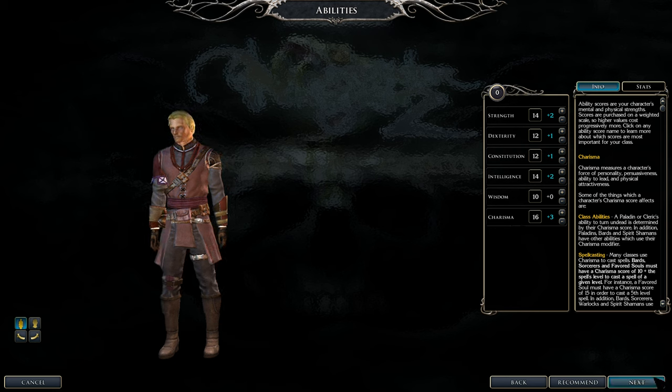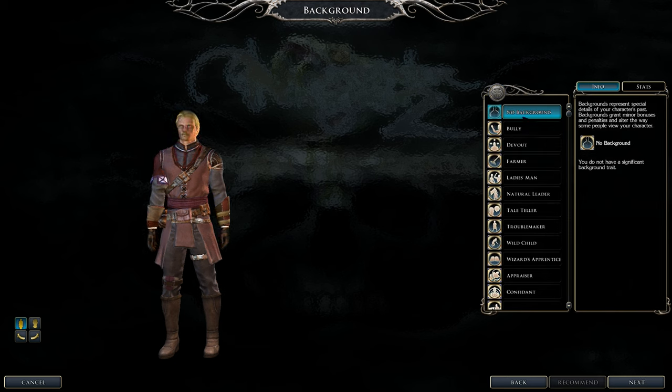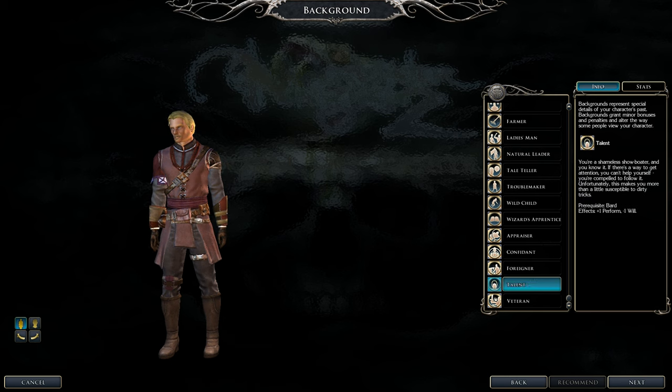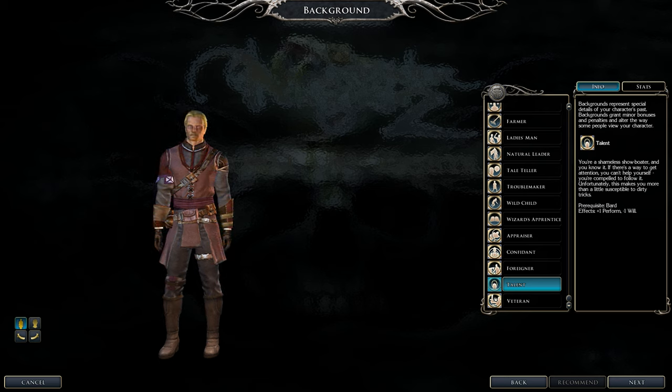For background, there are no negative options, but I'd suggest Talented. Yes, you get a minus-one will save, but we'll make that up in many ways. The plus-one Perform bonus is very important for this build.